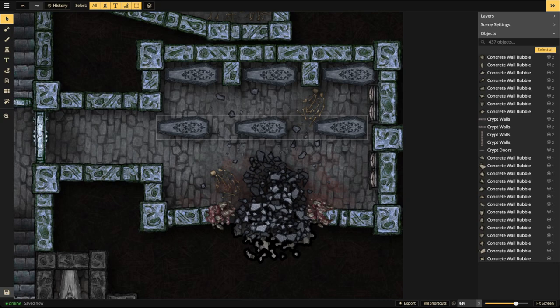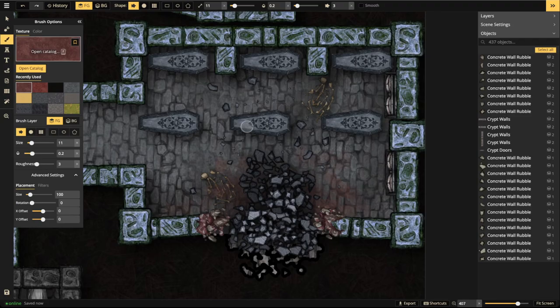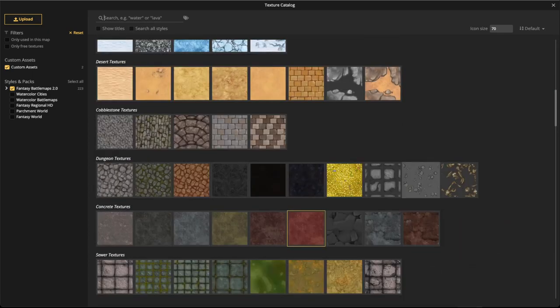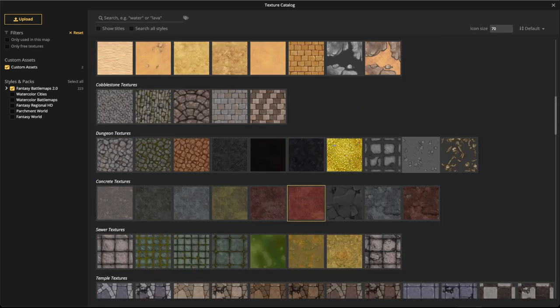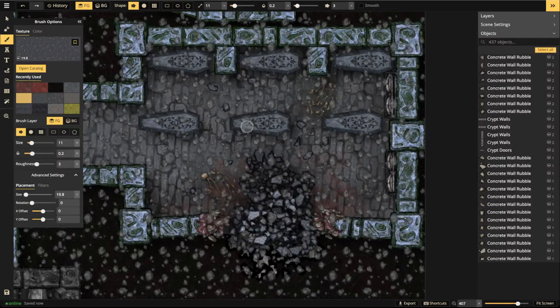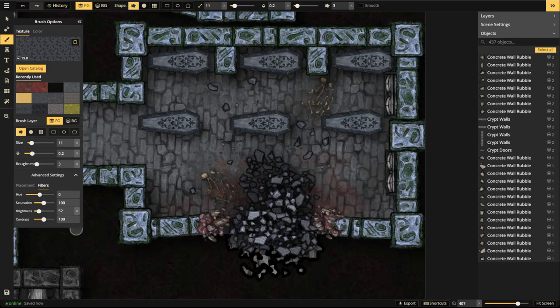Now let's add wear and tear on the ground — also add rubble texture to it. Search for 'rock' in textures; these flatter ones work well. Bring down the size and the brightness because I want to create contrast against the light ground texture this user Corwin created. Darker stones will pop against that light texture.